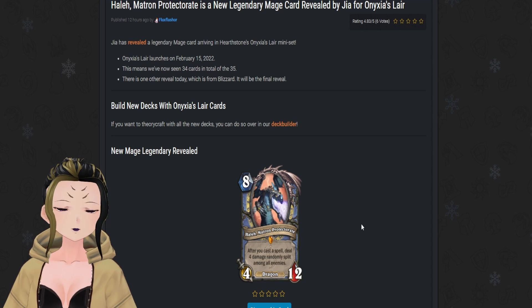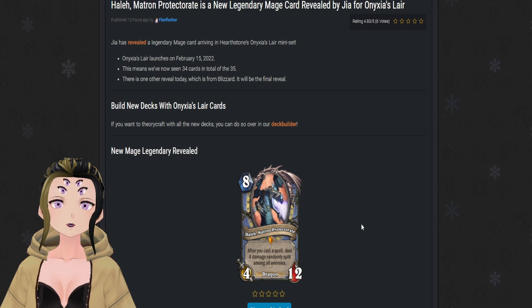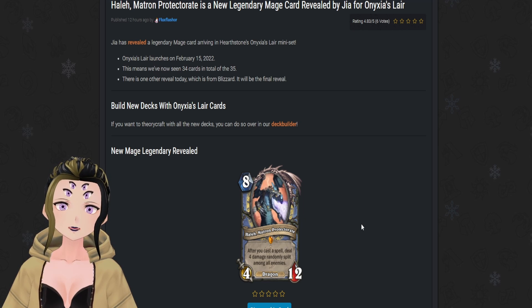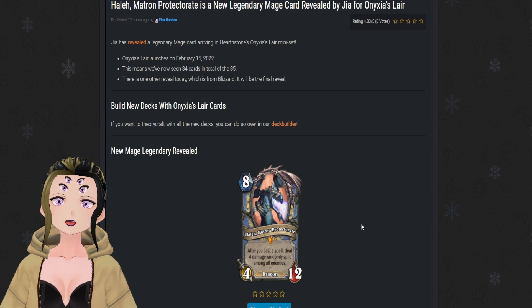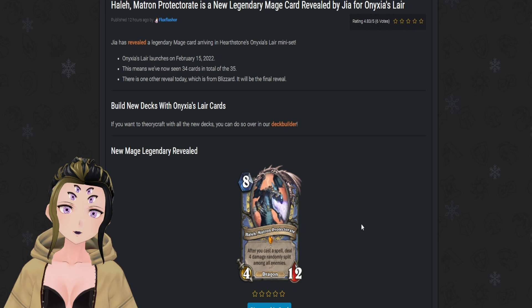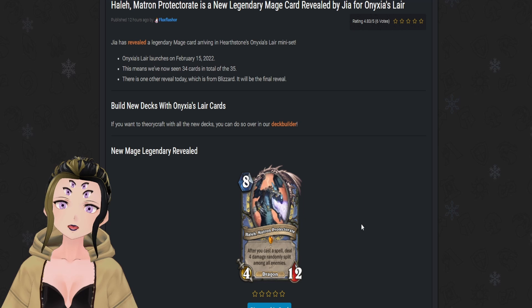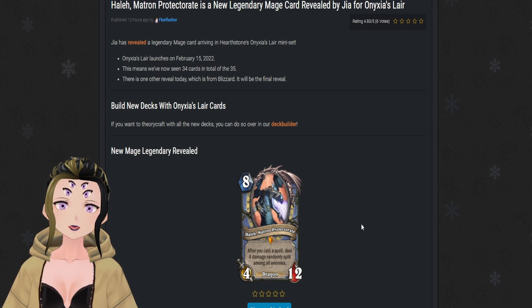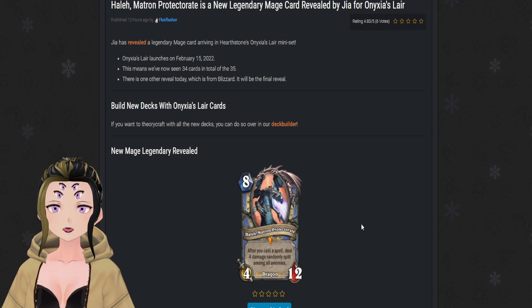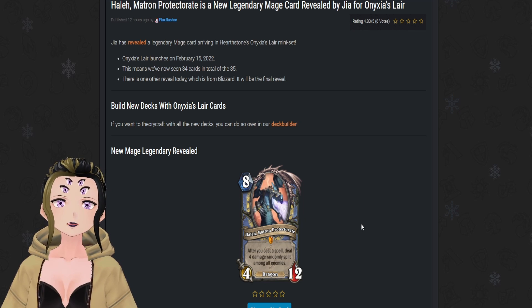The first one is Helit Matron Protectorate. This is an interesting card — the artwork almost makes it look like not a black dragon fight, which wouldn't make sense in the context of it being from Onyxia's Lair. It's an 8-cost, 4-attack, 12-HP dragon for mage that after you cast a spell deals 4 damage randomly split among all enemies. This is definitely one of those cards that's going to be a lot better once certain cards rotate out, such as Mazaki.